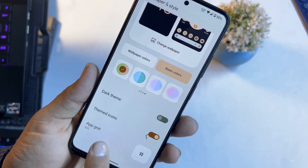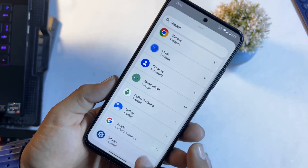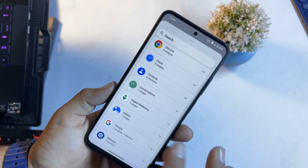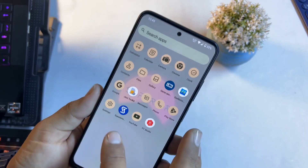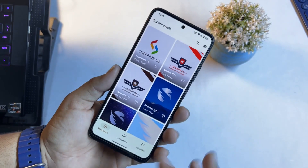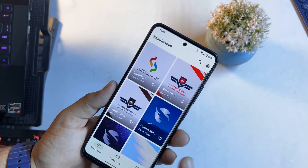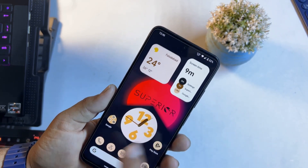You can also enable the dark theme, enable themed icons, and change the icon size right from here. If you want to add some widgets, the widgets option is right here — you can add a lot of widgets to the home screen. There is also an app called Spirit Walls, from which you can download and apply a lot of beautiful wallpapers. I also applied this wallpaper from this application.